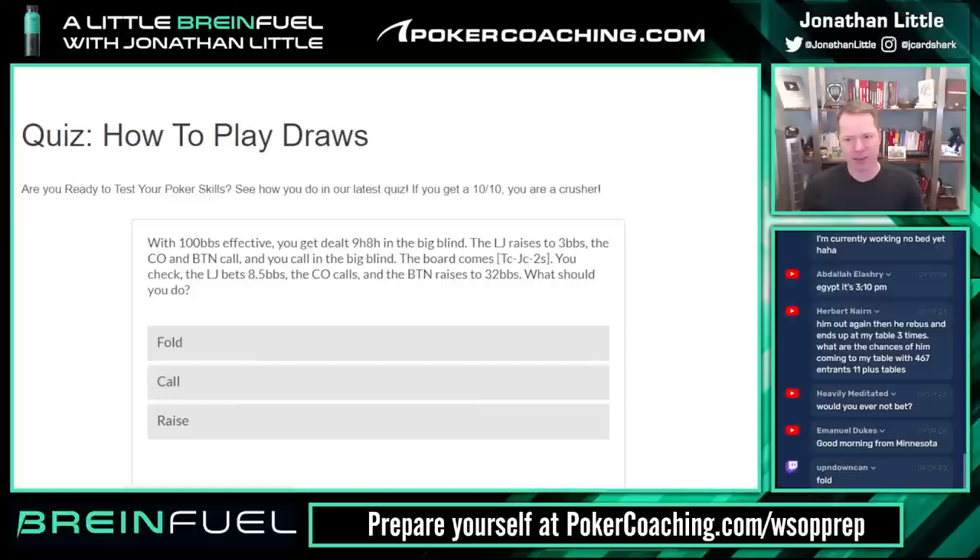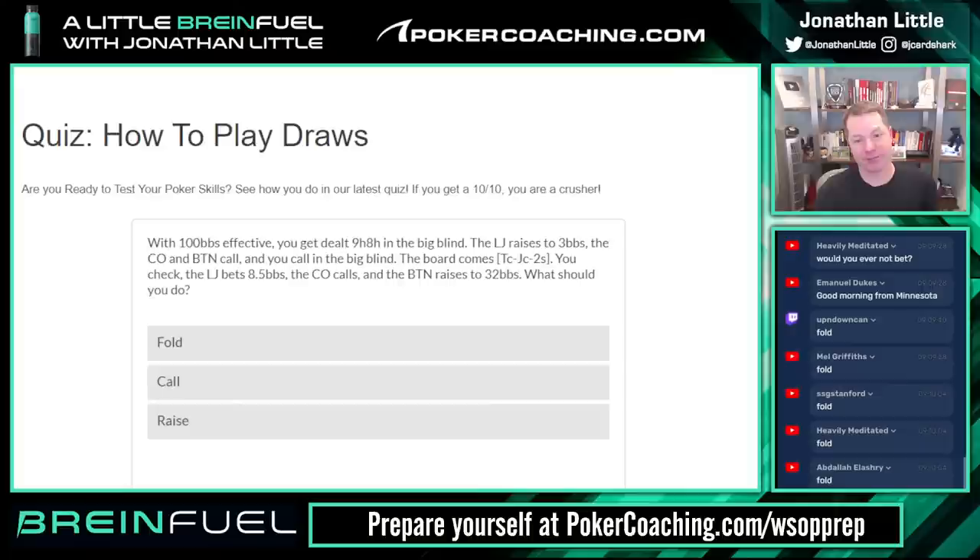We have an open-ended straight draw facing a bet, a call, and a raise. This is the spot where we might rip it in and try to apply max pressure to get them all to fold. But calling is out of the question — you don't want to call because if you call and somebody yet to act shoves, it's a pretty bad spot. So our only options are fold or raise.